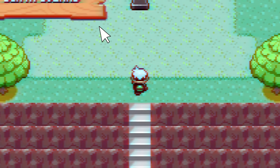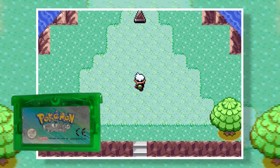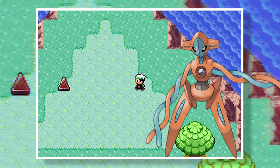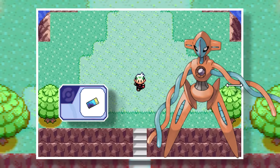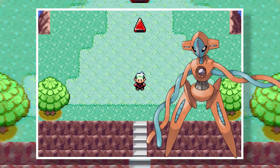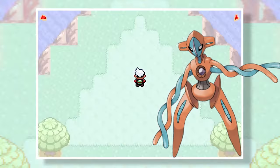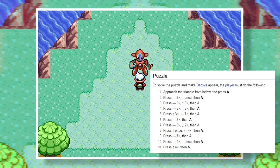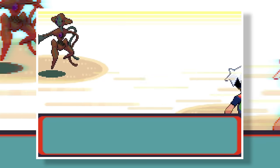Birth Island is a location near 6 and 7 islands in the Sevii Islands, accessible in Pokemon FireRed, LeafGreen, and of course Pokemon Emerald. The mythical Pokemon Deoxys dwells on this island. To reach it you need the Aurora Ticket through Mystery Gift, then sail there using the SS Tidal. The first thing you find is a triangle you have to interact with, then solve a puzzle which makes Deoxys appear through specific inputs — and it's a fantastic Pokemon to have on your team.